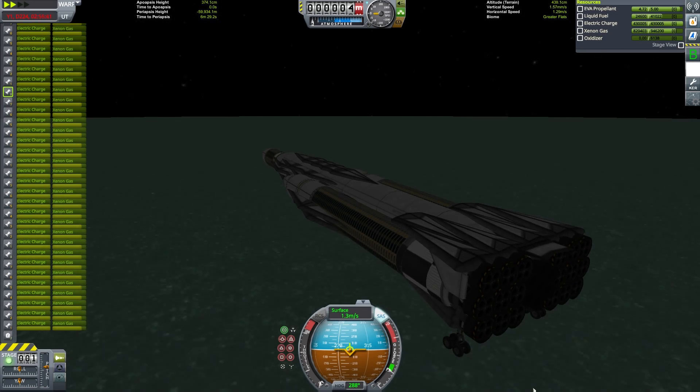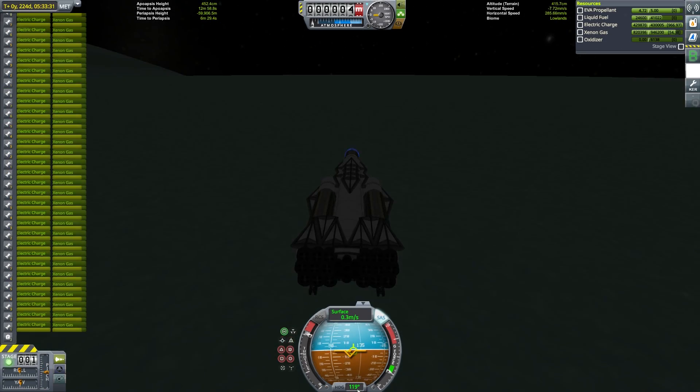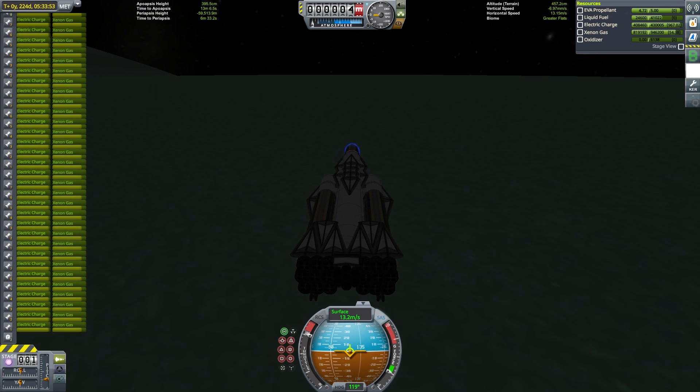As a result, the first major challenge in this mission was making sure that I ascended from Minmus at the right time, such that my orbit around Minmus would then have a node of inclination at the right point — so I could eject from Minmus at that node and find myself reaching Kerbin at the right angle.